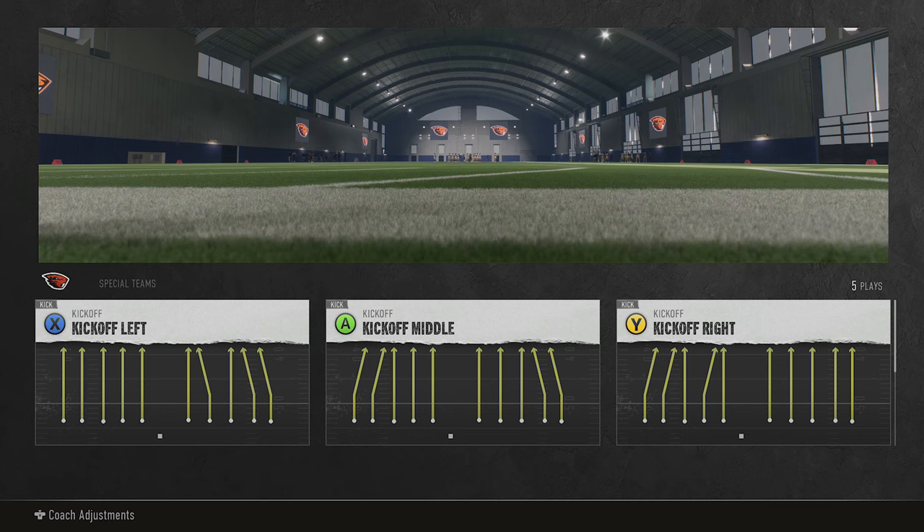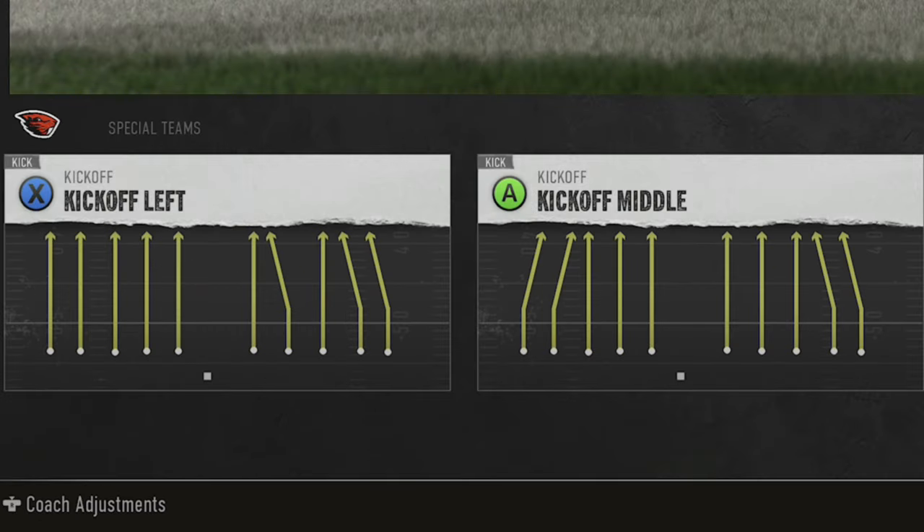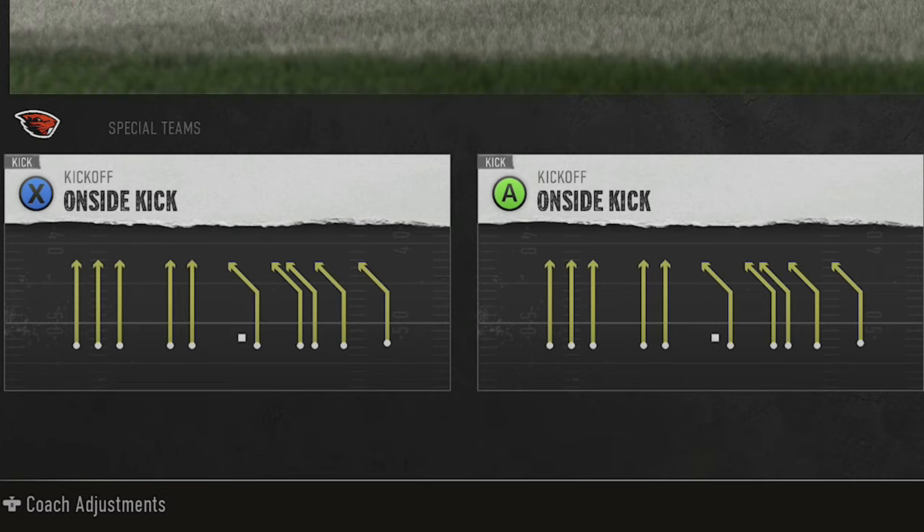Number one, you might run into somebody that's doing this to you — in that scenario you're definitely going to want to do it back to them. Another scenario: say you're down late in the game and you have to do an onside kick with only 13 seconds left and you're down a field goal. It's helpful to know the best onside kick in the game — the only onside kick that works pretty much every single time. And if you're playing against the computer, by all means do it all game, because we all know the computer likes to cheat.